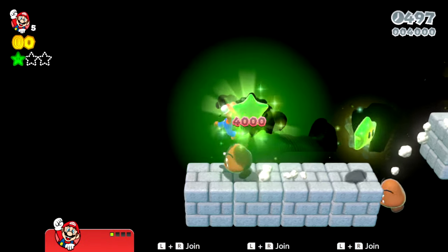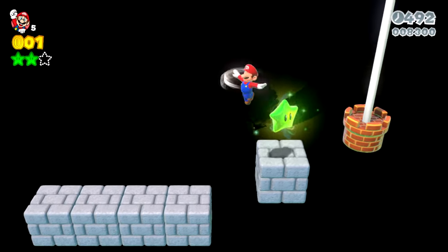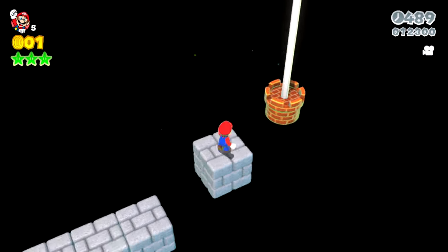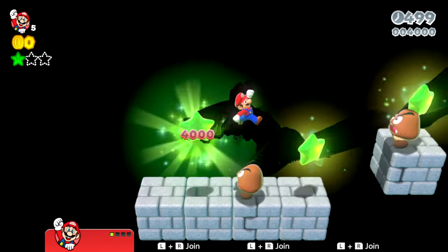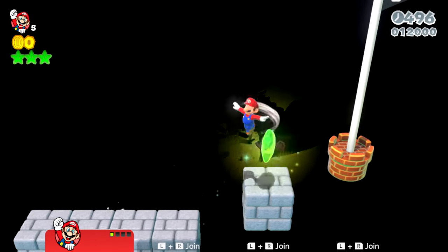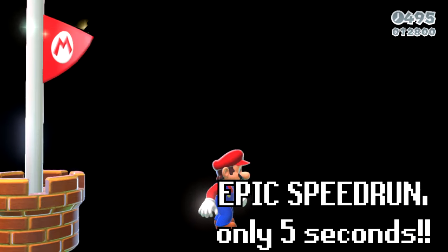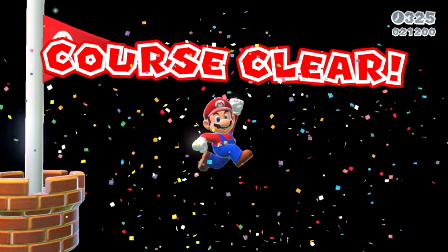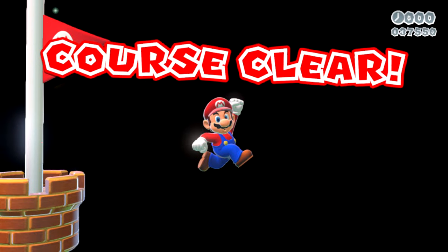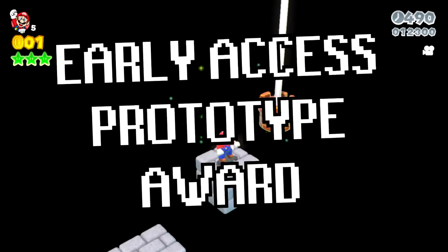Here we are. We've got a Goomba right over there — the other Goomba just ran off. We've got no background over here, it's looking a little plain. If we fall down, there's no death area, so we're just going to keep falling forever. But if we are careful we can make our way through the level and complete it pretty quickly. Not bad — level complete. We don't have a background, there isn't really a lot to this level. Let's see how much more we could do if we have 10 minutes to make the level. This level gets the Early Access Prototype Award.